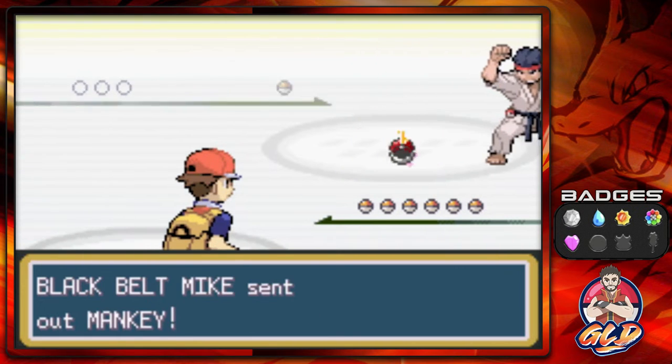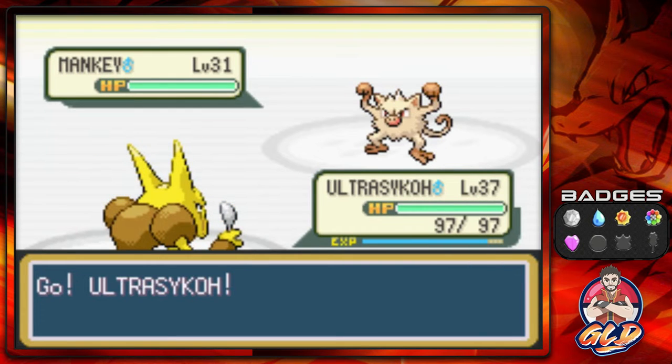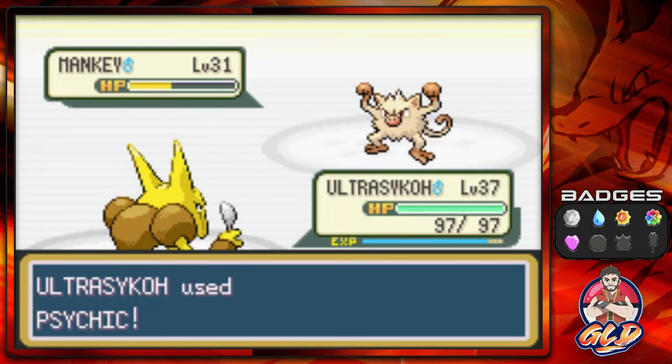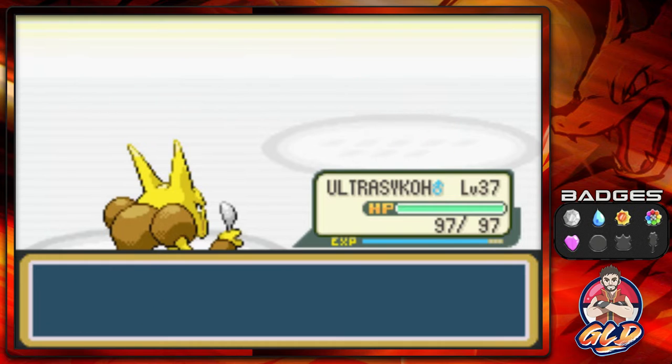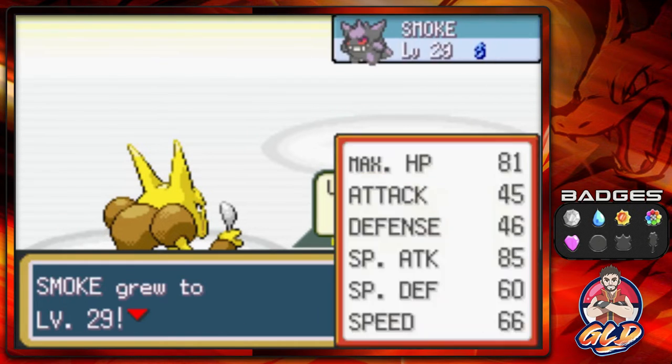Alright, so we're taking on Mike, and yes he is coming out with a Mankey. I probably should think of just using Pig Hammer at some point, but his defense doesn't really convince me as much. And Smoke grows to level 29.